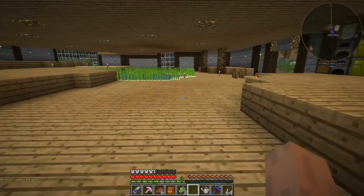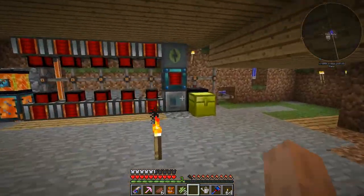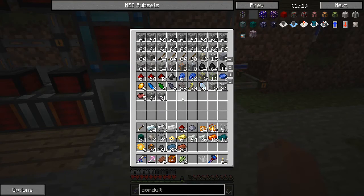Today we are going to solve a little bit of a problem. Last episode we set up the ender quarry, and now I've had to come down here and empty this out - I've actually cleared this entire chest out once already. It definitely gets all the materials we need; you can see we have a ton of iron so I don't think we're gonna be running out of that anytime soon.